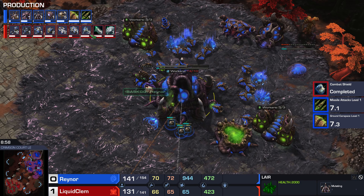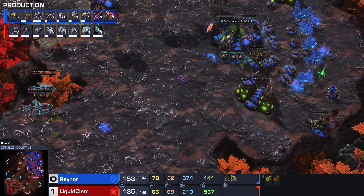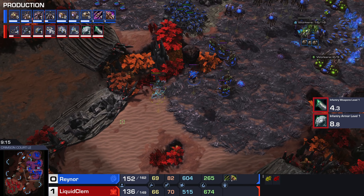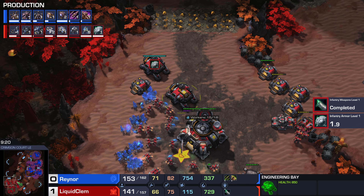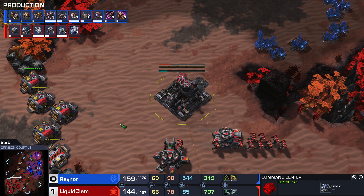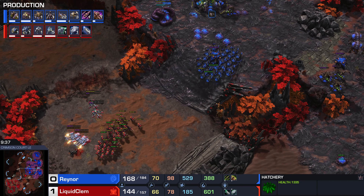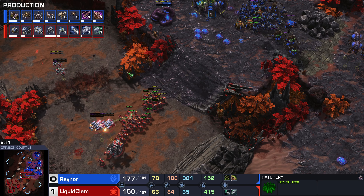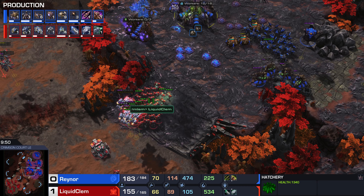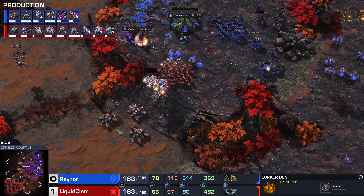Raynor is following this up very differently this time — it's 1-1 into a Hive, then Hydras going into a little bit of Lurker play. Economically Clem has caught up just fine; forcing the cancel on that fourth base may have actually put Clem back in his game. It's still not a comfortable position — upgrades wise he's a bit behind, and tech wise he isn't quite up to Ghosts yet. There is going to be that sketchy moment where Zerg has Lurkers out but Terran won't yet have Ghosts, and we've seen many times that Lurkers can sometimes just straight up win the game.